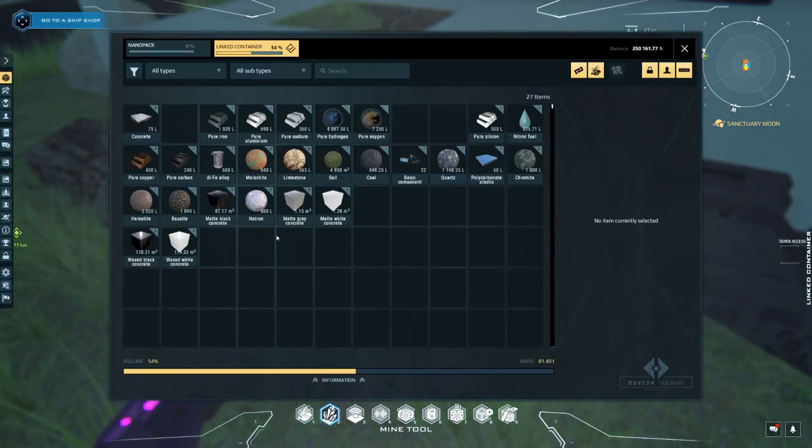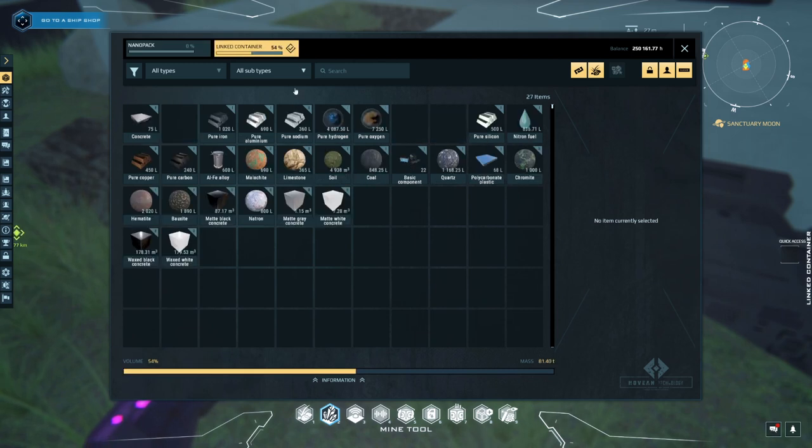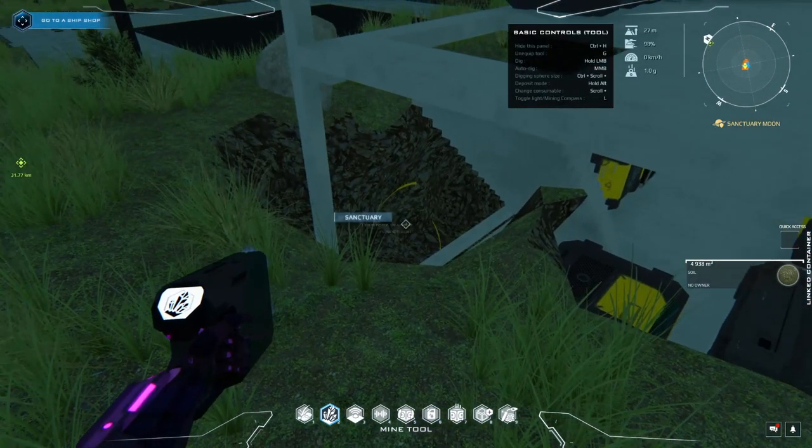Right, I'm going to have a go at filling in. Where did all that dirt go? I need connectors. Oh yeah, here it is. I've got nearly 5,000 metres cubed of soil. Alright, let's equip that and see what happens.